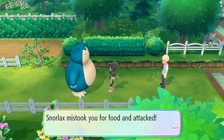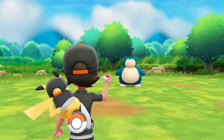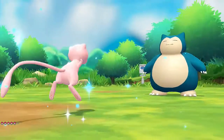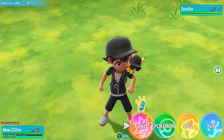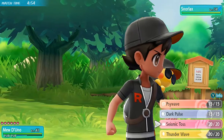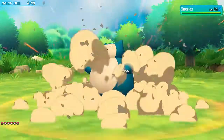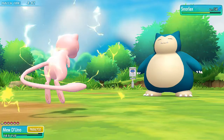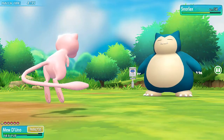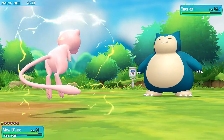Snorlax thinks I'm a piece of food — like a taco or something, a big old snack. Its defense has just risen, holy crud. There is a timer right here — we've got to defeat this guy first before we can capture it. Let's use seismic toss — yeah, it takes a huge chunk out of this guy. And we got licked, and just like that we are paralyzed. Let's go side wave — of course we're gonna be slower right now.